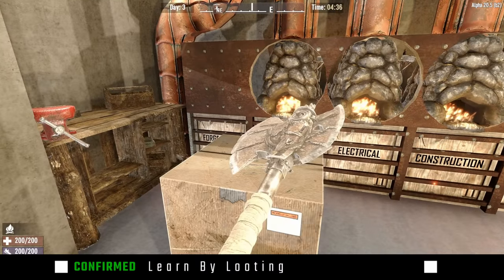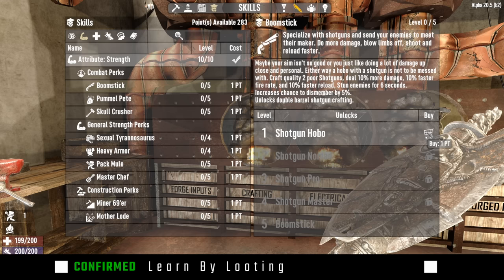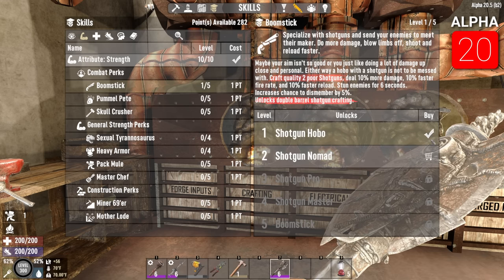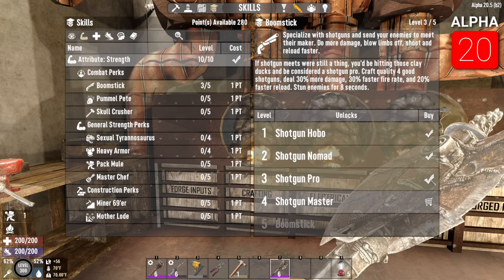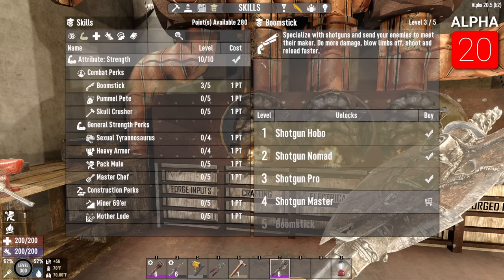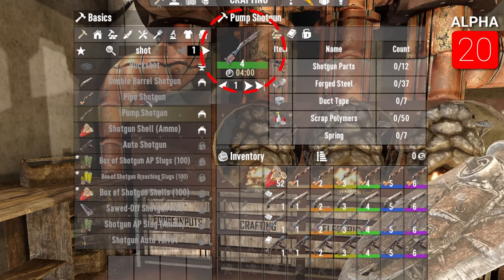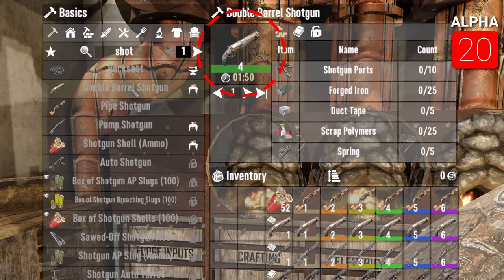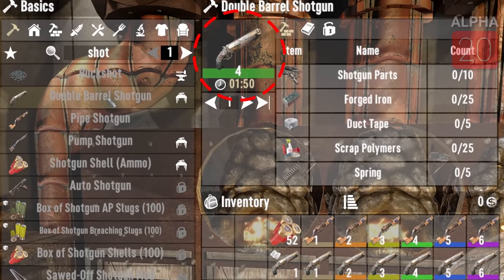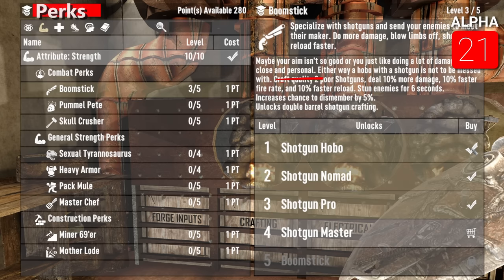Learn by Looting — not to be confused with learn by doing from older alphas — will completely change game progression as it relates to crafting. In Alpha 20, purchasing skills allows you to create higher quality items and unlock certain crafting recipes, and increases the tier that you craft. For example, if you've purchased the shotgun skill, whether it's a pump, pipe, or double barrel, they are all crafted at tier 4 based off that skill acquisition.